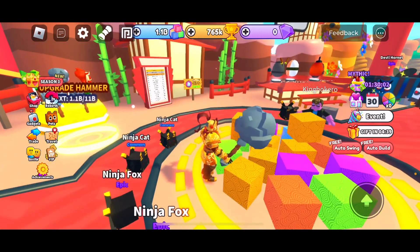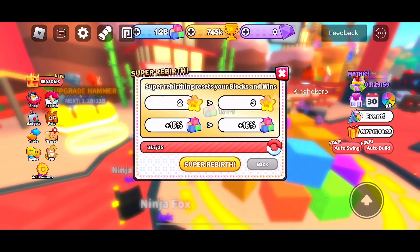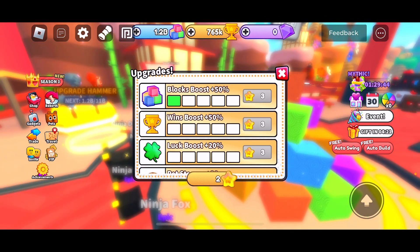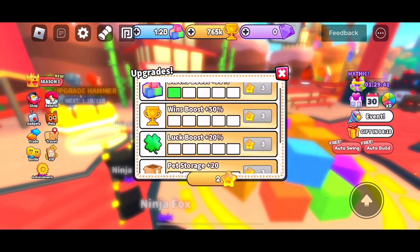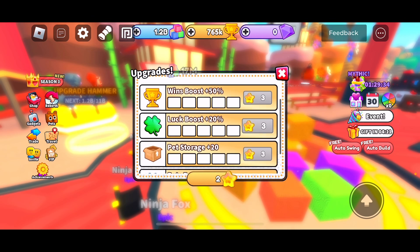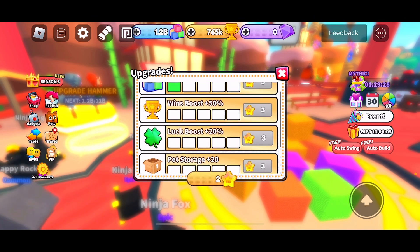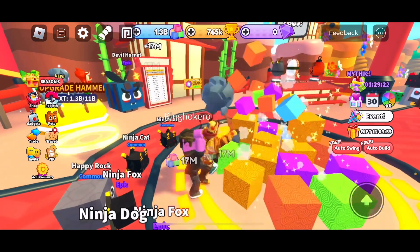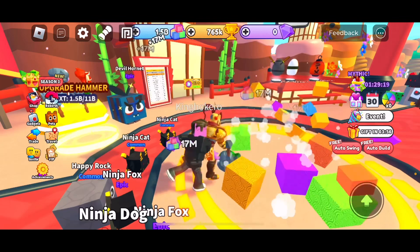I forgot to mention — there are also super rebirths. This will reset your blocks and your wins, and will also reset your regular rebirths, but it gives you stars. You can use the stars to get upgrades — I've got my block boost at 50%. There's also a winds boost, a luck boost, pet storage, and pet equip. These super rebirths are actually pretty good.